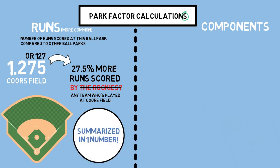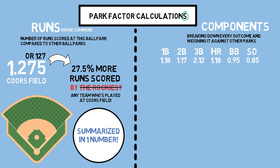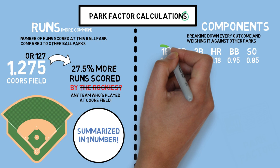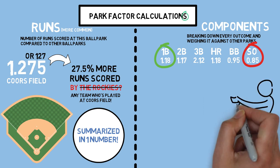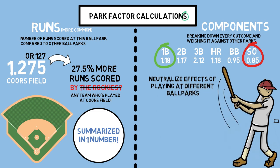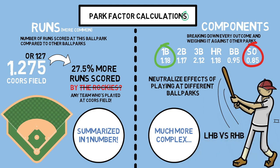Then we can jump over to the component side of park factors. This takes park factors a step further by not only breaking down the number of runs scored at a stadium compared to average, but every single outcome that can occur during a plate appearance at each stadium. For example, you can look at a list of park factors by play result — anything above 1 would signify that this happens at an above-average rate. In this case, singles would be 18% more likely to occur than at the average park, and strikeouts actually occur 15% less often. This is incredibly important for breaking down individual players' performances, as it helps neutralize the effects of playing at different ballparks more accurately than just a run value. However, this way is much more complex, as you must weigh every single result compared to the player's production at every single stadium to get a completely park-neutral outcome. This isn't even getting to the fact that lefties may perform better at some stadiums and righties at others, or the required sample size to make such claims.